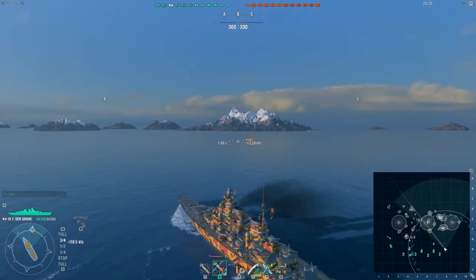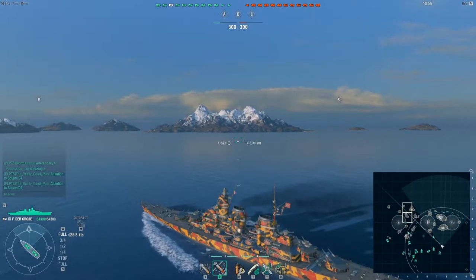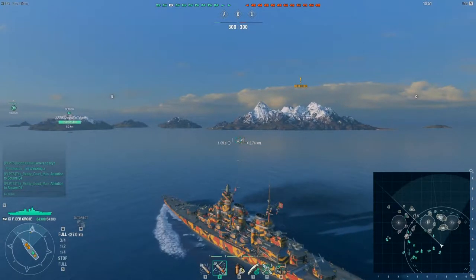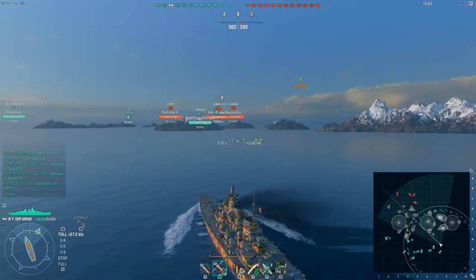This is a Tier 9 match on Warrior's Path. One of the nice things about Tier 9 and Tier 10 ships is you're top tier most of the time. Looking at the list, there are three destroyers in this fight — two are on our team. There are more cruisers and there are carriers, but a Ranger is not my biggest concern. It's a much lower tier ship and doesn't have the really nasty torpedo bombers that are just the death of German battleships.